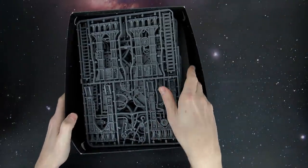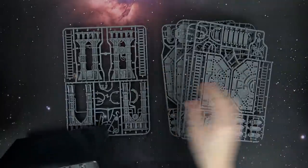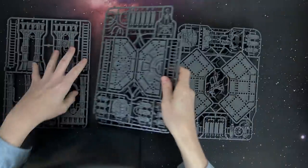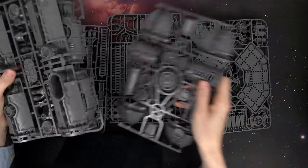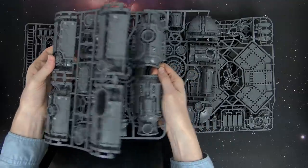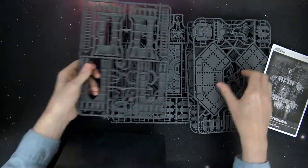It's going to consist of two sets of platforms, two sets of walkways, two support structures, and your dome pieces and phallic type building structures. So it's basically a lot of two-fers here.